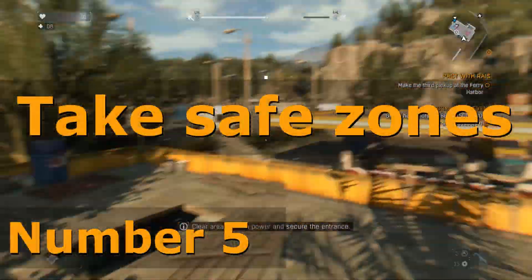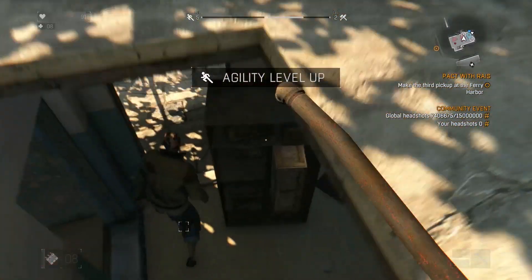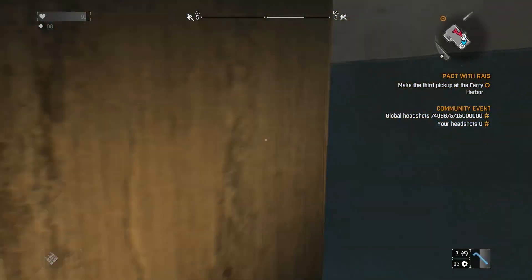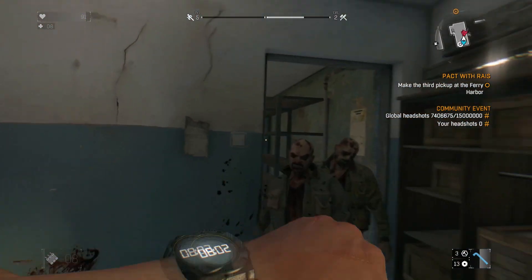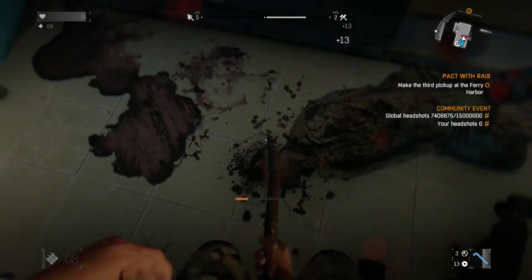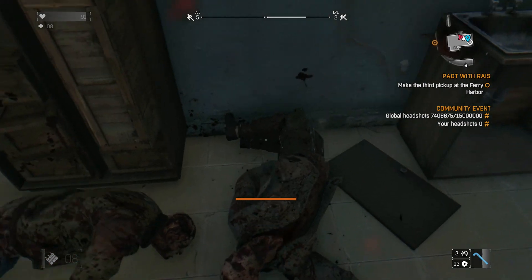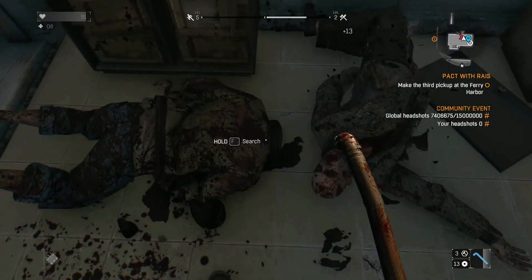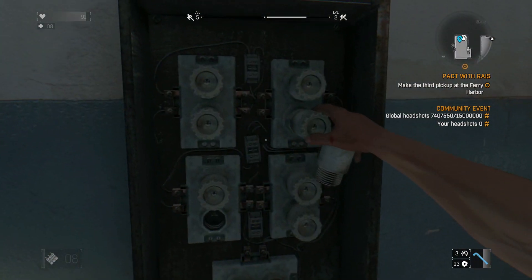Number 5: Take safe zones. This one might seem like a no-brainer, but it's not only to aid you at night — it's also so that if you die, you will respawn closer to your objective, since you respawn at the nearest safe zone. This is a big time saver, simply because when you're low level, taking down a zombie can take a lot of time. Spawning closer to your objective will help a lot.